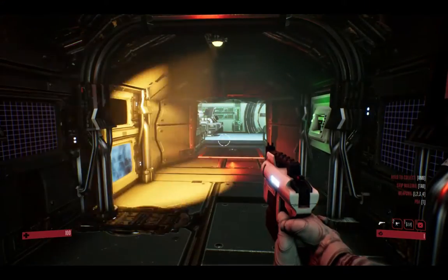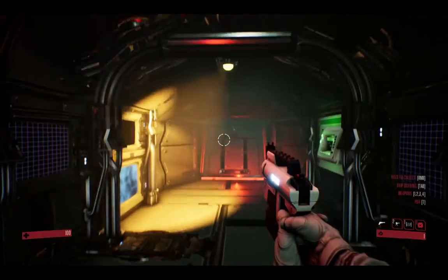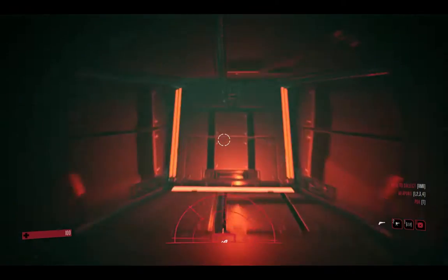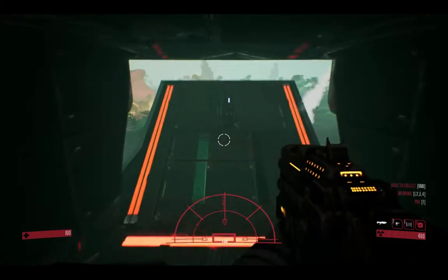The game is kind of like a corridor shooter roguelike hybrid — it's fun. You don't fly in space yourself. Your ship — you're always on your ship, or a world, or an enemy ship. And it's all a set of corridors, chambers. Even the planets can be seen as chambers, because there's very limited space you can actually go on them.